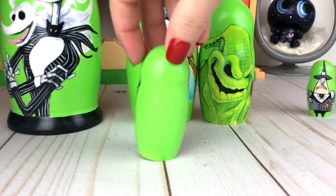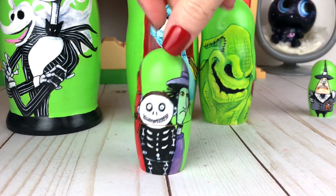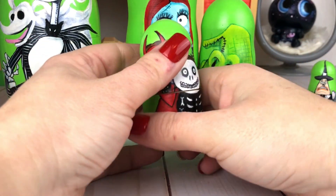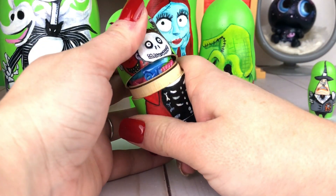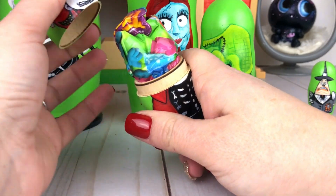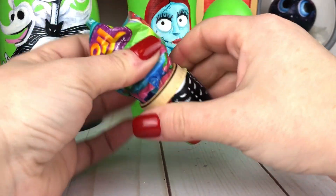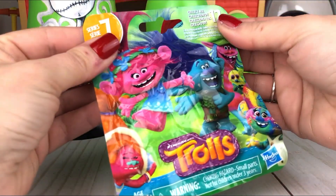Next up are these crazy kids who get into all kinds of trouble — I think they love trouble! Let's go ahead and open them up and see what's inside. Of course they smushed and mushed something inside of here. This is a Troll Slime Bag, series seven.